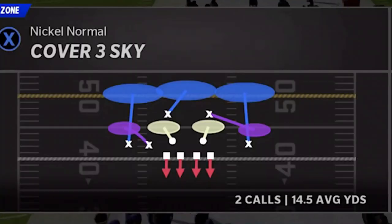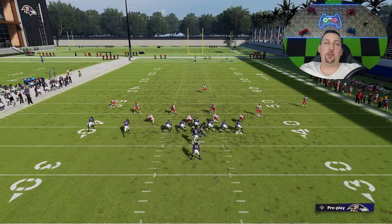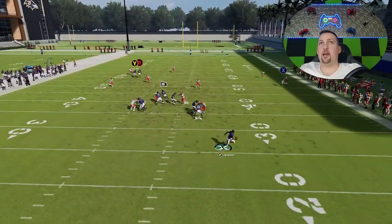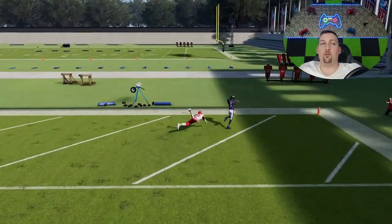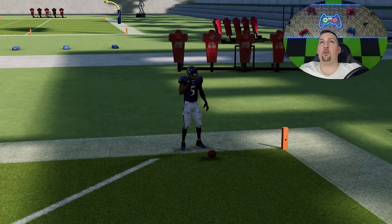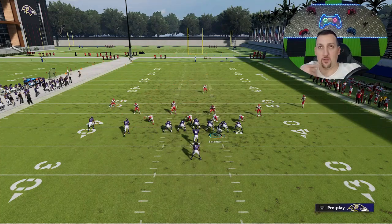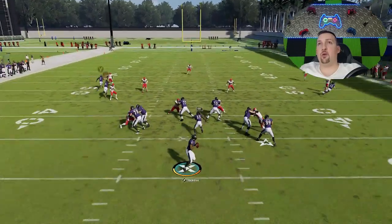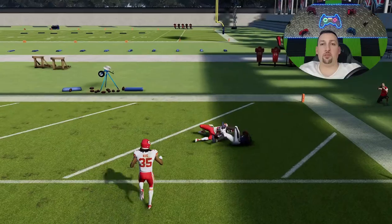Next up, we've got cover 3 — we're going to pick cover 3 sky. Same thing here, just motion this guy across. You have to put the B route on a streak or a fade; the fade works a little better, but the most important part is motioning across the X route. You're going to see this guy get across — the cornerback was nowhere near, the quarterback was all the way at the bottom of the screen. Watch the cornerback on the 10-yard out route — he is so far gone out of the play compared to normal cover 3s.